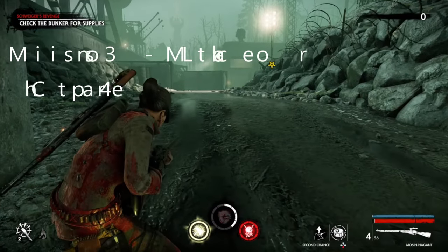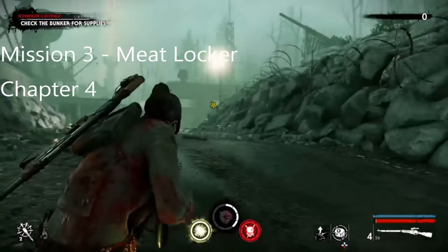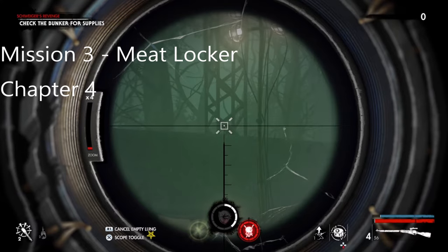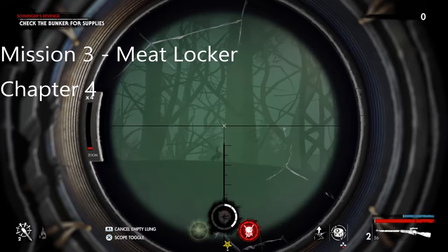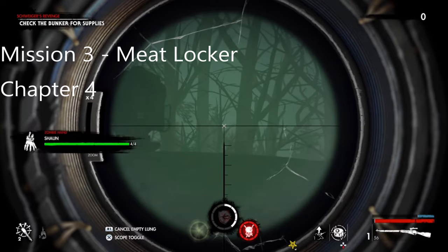This is Chapter 4 of Mission 3. The first thing you see as you come out of the bunker is the zombie hand because it's on the bunker. There we go.